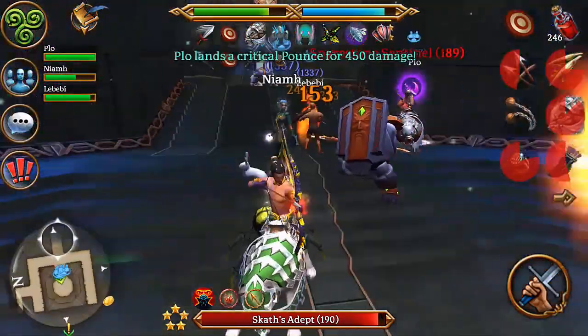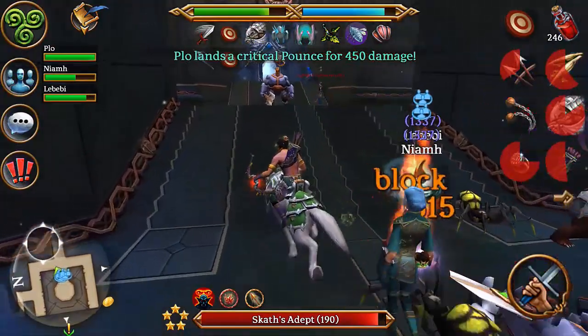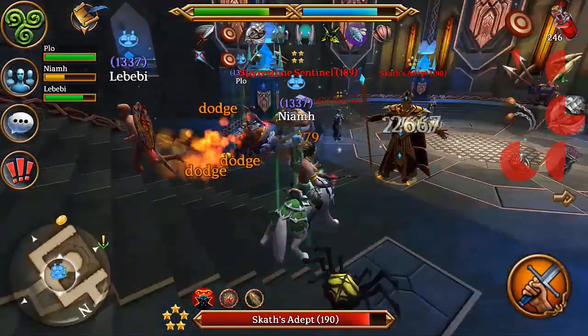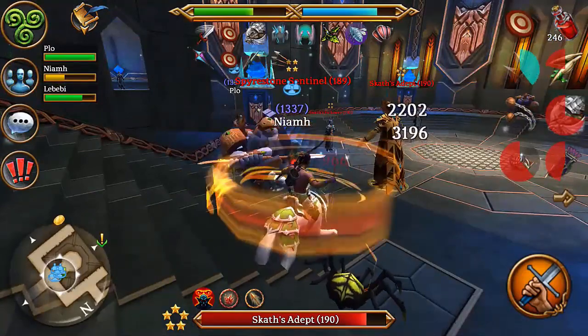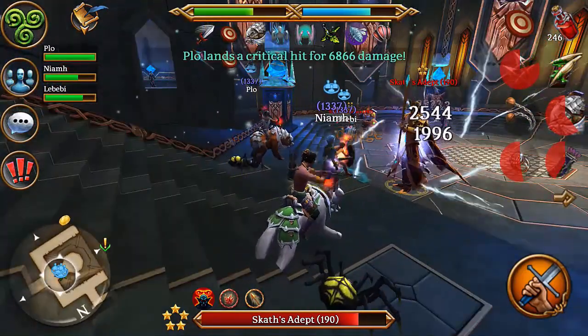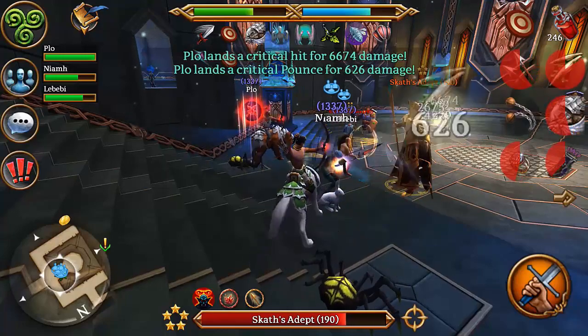To make things easier I'm going to split this section up into two builds. I define a build as the combination of all gear, stats and skill points invested. The two builds I'll be talking about are a leveling build and a bossing build.